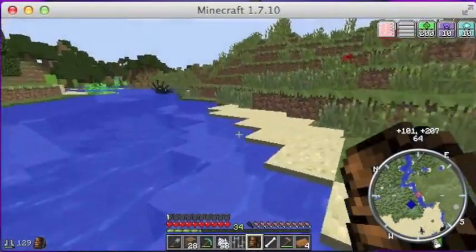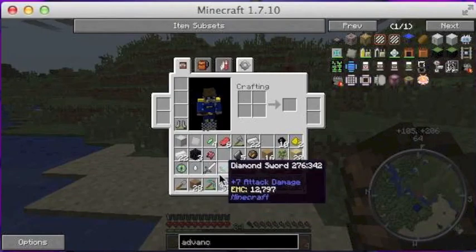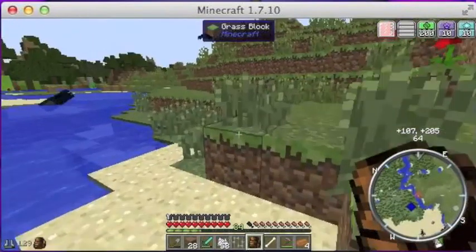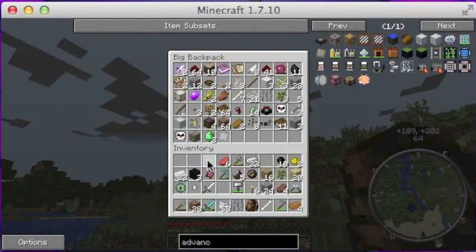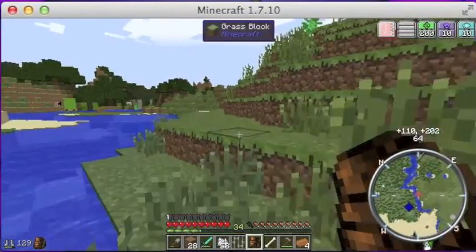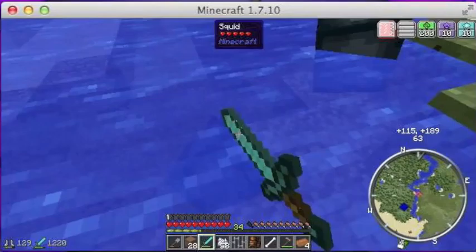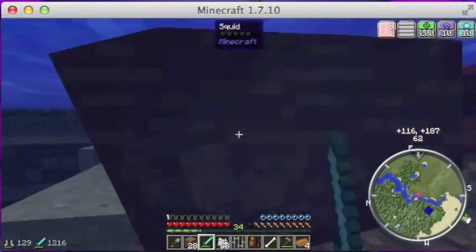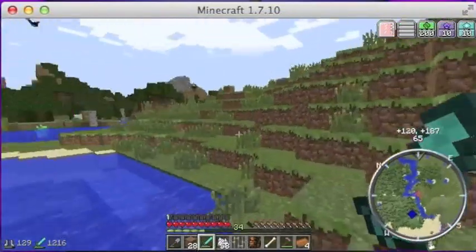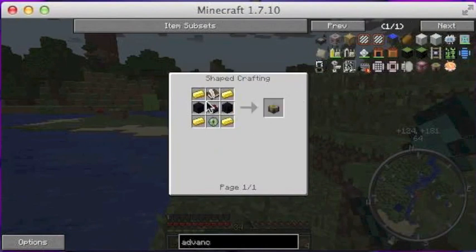Something I found out: you put gravel in the macerator and it will get you flint. Here we go — here's a squid! Thank you very much for spawning. I need to kill you, I'm sorry. Let's put some more stuff in the backpack, we're filled up again. We'll get rid of you squids because I need an ink sack from you. Just yes — thank you very much. We've got our ink sacks.